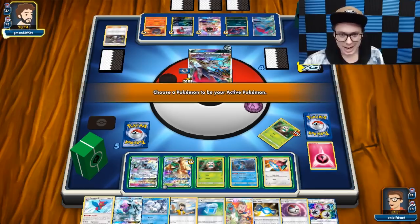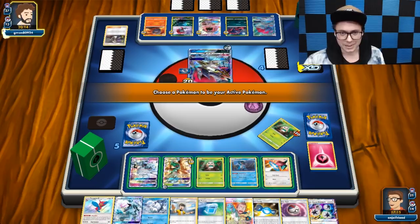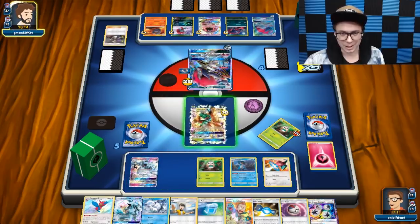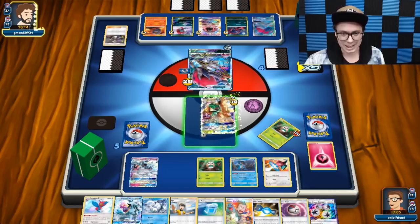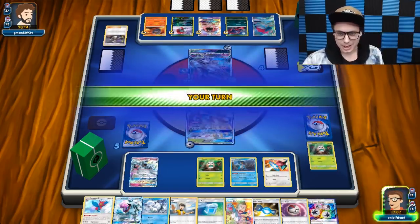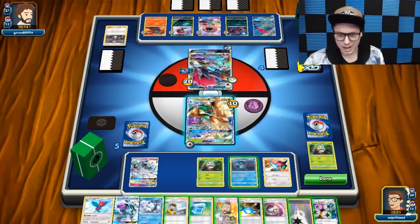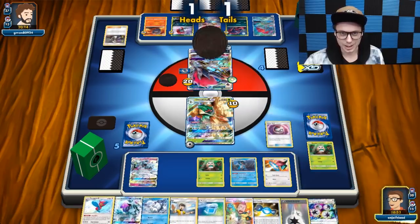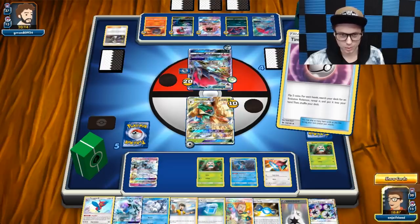I think this might be the Porygon turn here. We'll have two Decidueyes out probably if I can hit some heads. I could hit with Swampert this turn too — I could do 160 with the Swampert, but I don't have Choice Band right now. I'm thinking we just promote Decidueye. I'm just okay with that. Ideally we get Countergain and Rainbow, but that's a lot to ask. Let's get the Decidueye off the Timer Ball.